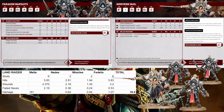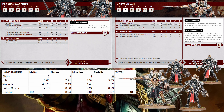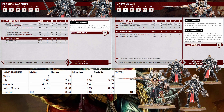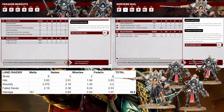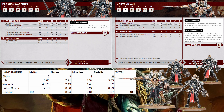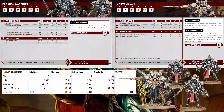So like four wounds get through — you're on a four-up save with Armor of Contempt and cover, so half of those get through, which we'll just say is two. On average it's 11 wounds from the melta. With a single miracle dice it's 13.5, and that's all you need because you already did three to it with your grenade strat. With two miracle dice it's just 16 flat, which is just dead land raider.